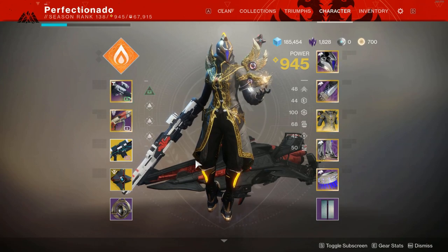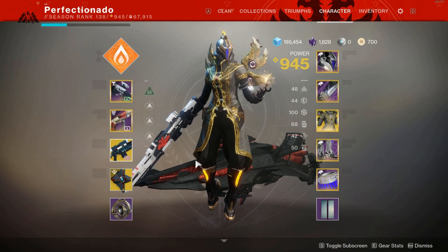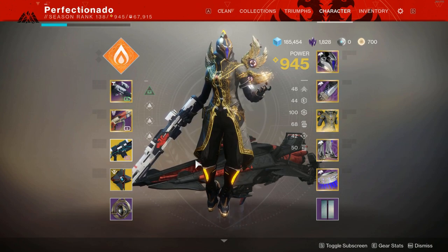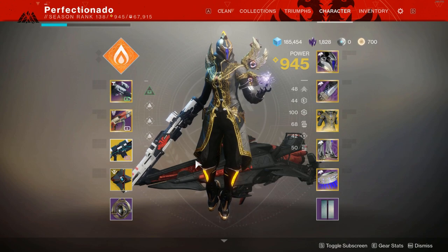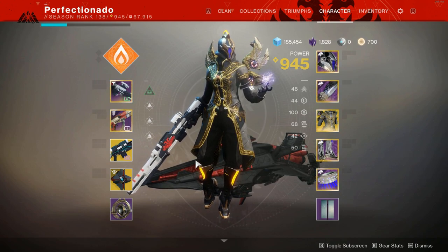Hello everyone. Tonight I'm going to try to prove to you that aim assist and range don't mean much, regardless of how low or high those stats are on sniper rifles exclusively. This is based off of Mercules' recent findings and I'll show you that diagram and all those stats later on. But yeah, let's get started.